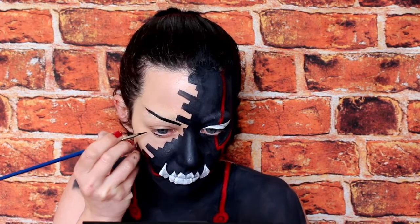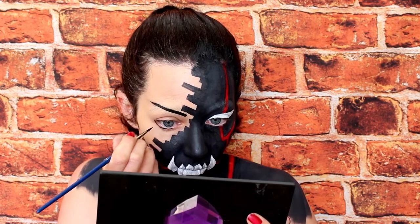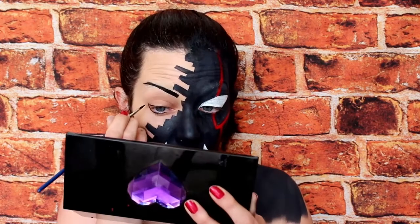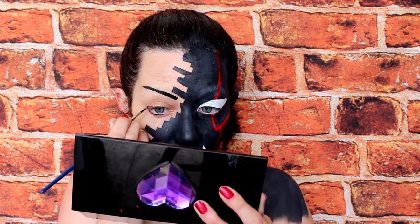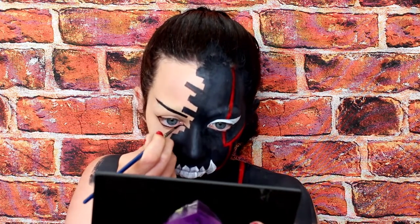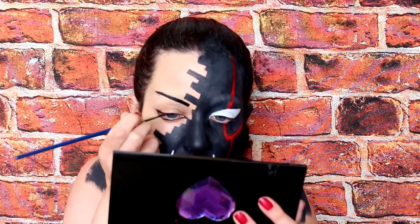For the eye on the non-transformed side, match Greed's eye shape — he's got a kind of square outer corner. On the lower lash line, extend it down and out slightly. On the upper lash line, extend it out slightly, then join the two together with a downward, slightly angled line, making it a little rounded at the bottom so it looks more natural. For the inner corner, draw a really small wing angled downwards, then join all of those lines up.